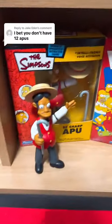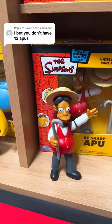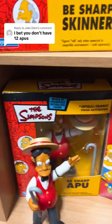We have a B-sharp Apu both inside and outside of the box, so we are going to count that as five and number six.